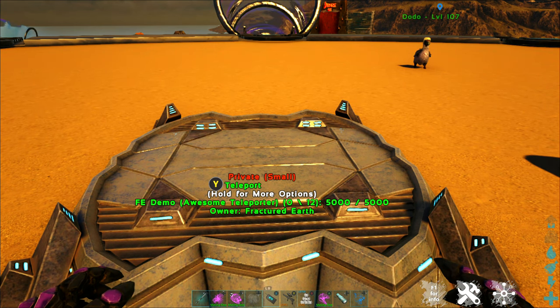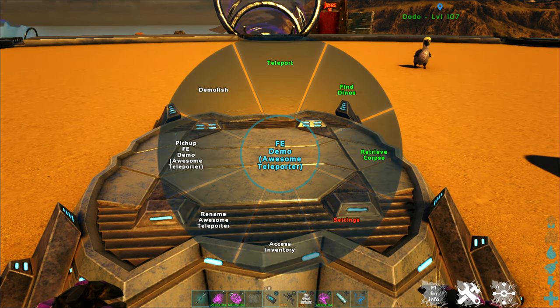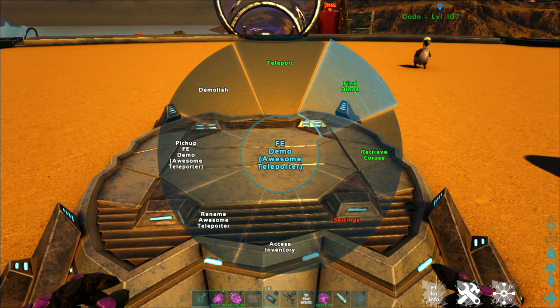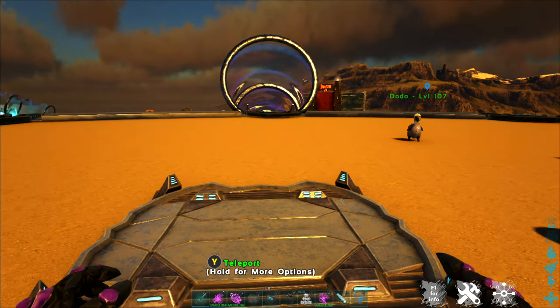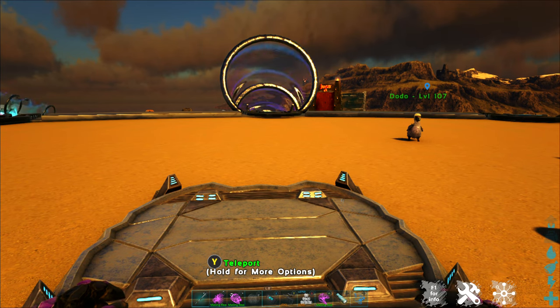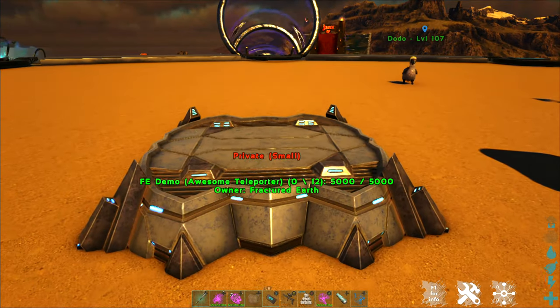You can also find your dinos through this radial menu as well. There is a 'Find Dinos' option that works the same as the option on your teleporter remote. Any dinos with a dino tracker in them you'll be able to find and teleport directly to you.